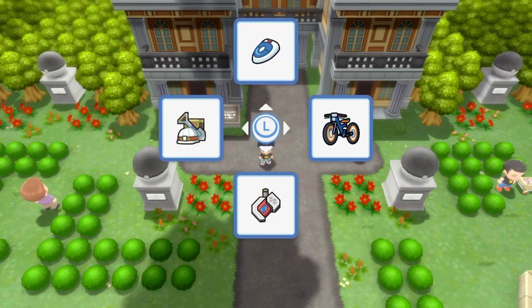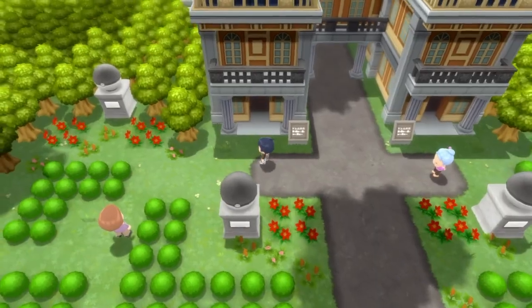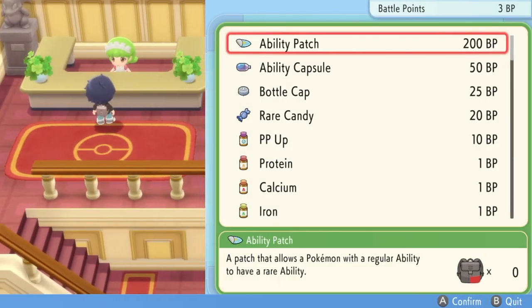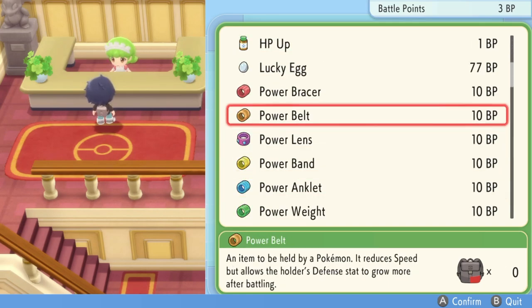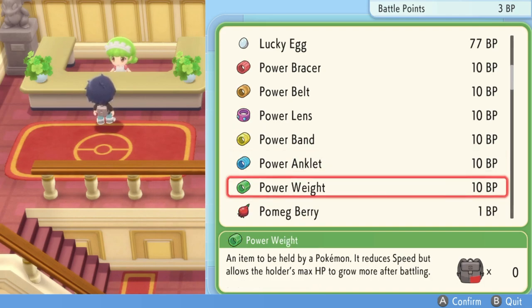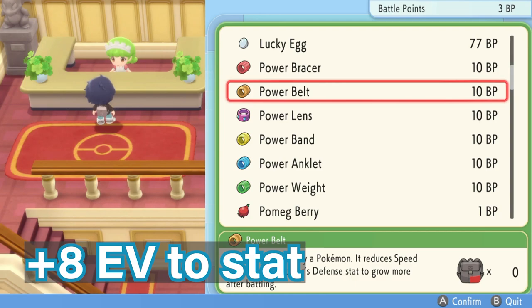The other method is heading to the Battle Tower, which is located right above the Fight Area on the map. When you go into this building and speak to the lady at the counter, she sells specific items for 10 BP — Battle Points earned from competing in the Battle Tower. You can buy the Power Bracer, Power Belt, Power Lens, Power Band, Power Anklet, and Power Weight. These held items reduce speed but allow the holder's maximum stat to grow more after battling, increasing the EVs gained in that specific stat.